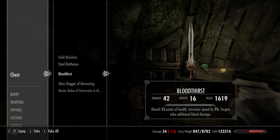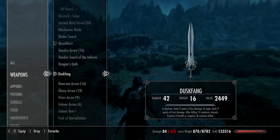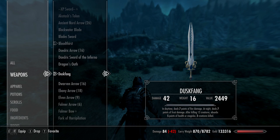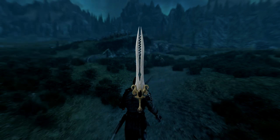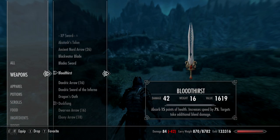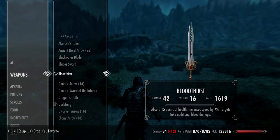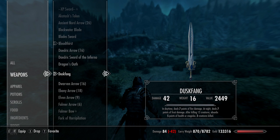Bloodthirst absorbs 15 points of health, gives you a bonus speed of 7%, and targets take additional bleed damage. Maybe not the best sword for everyday use, but if you're planning on using survival mode or going up against enemies susceptible to frost damage then making sure it's night time is going to be the one to use. I quite like weapons that give me a little bit of health back, so Bloodthirst is actually my preferred blade compared to Duskfang, but together they're pretty unique and cool.